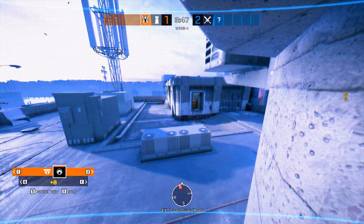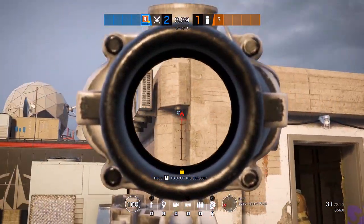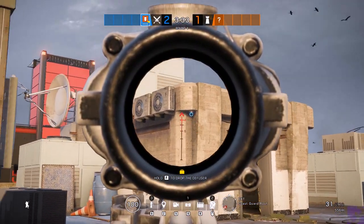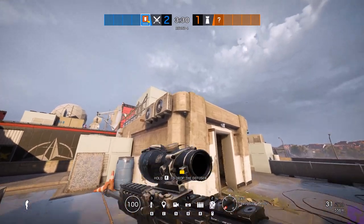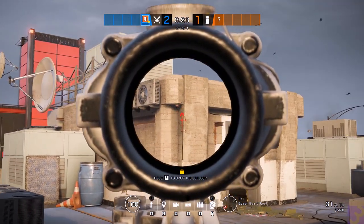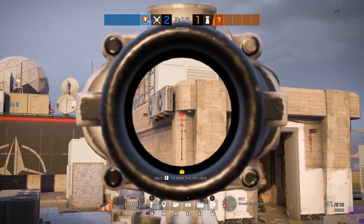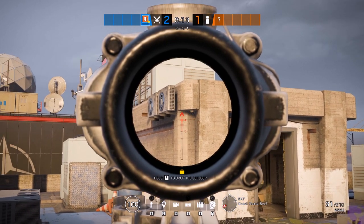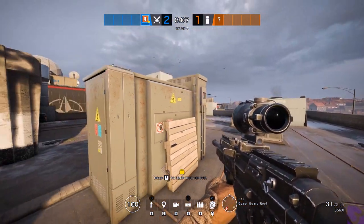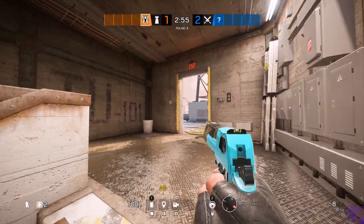This camera is protecting the printer window if people are going to try to come in this way. Looking at it as the attacker, it's going to be a little obvious since it's a dark area with a bright camera. The further away you are from it, the more obvious it's going to be; the closer you are, the less obvious. If you're off the camera itself, you might actually overlook it because it kind of blends in with the shadows. You might get away with it or you might not, but it can be pretty good for protecting the printer window.